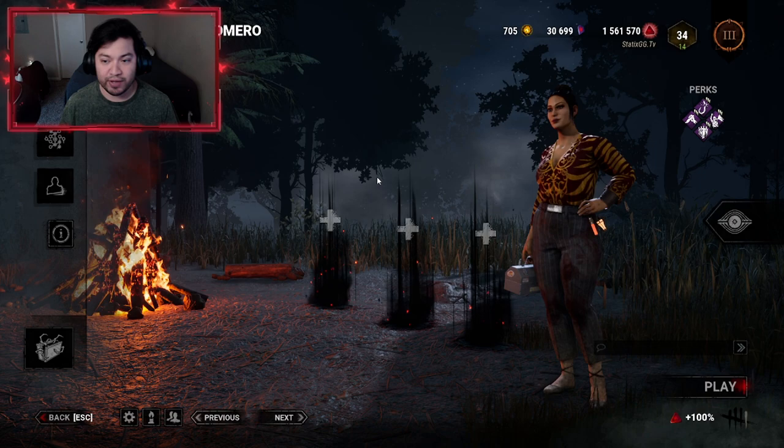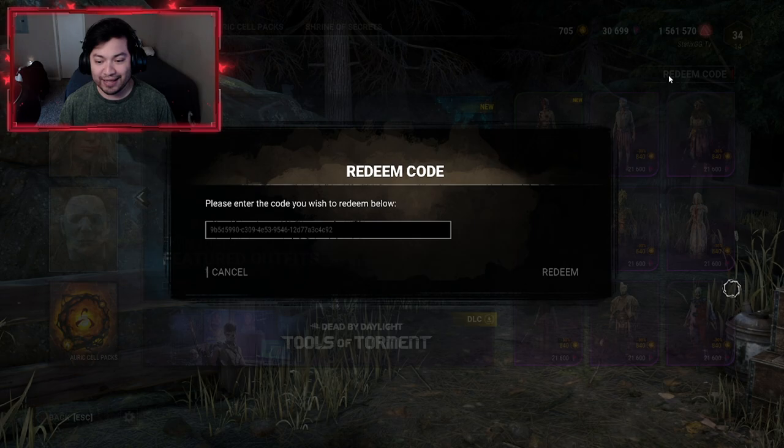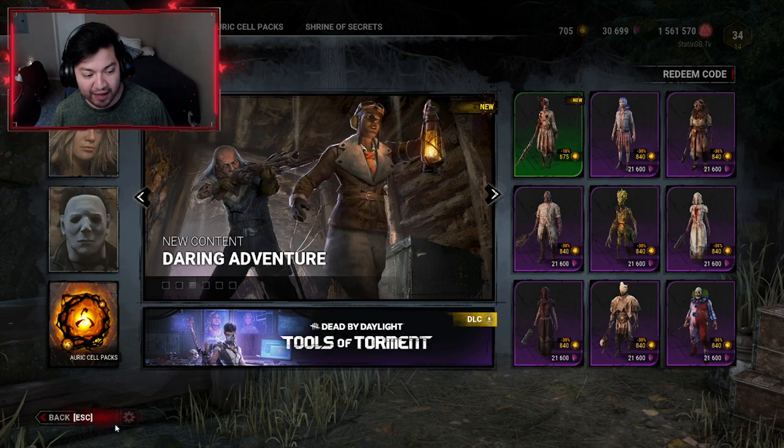Go ahead and copy the code that shows up on your screen. Then you're going to want to go in-game, go to the Store tab, go to Feature, and on the top right it's going to say Redeem Code. Go ahead and click on that, paste it with Ctrl+V, click Enter or click Redeem, and there we go — it should pop up right there on your screen.